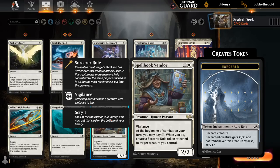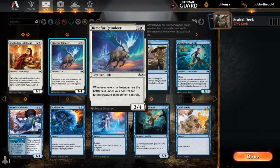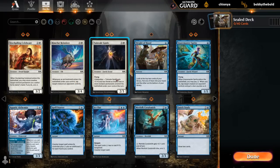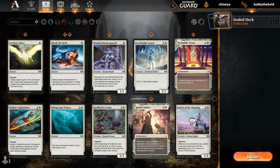Vendor can enable enchantment-to-graveyard synergies if you put a role on a creature that already has a role under your control. Double Celebrant can maybe pick things up if we end up with a few Prophetic Prisms or other nice ETB effects. A Reindeer can also work nicely in a blue-white tap deck. And even the Guide with Celebration can be quite powerful as a 3/3 Flying Lifelink. So white seems okay but definitely has a few holes that we need to fill.